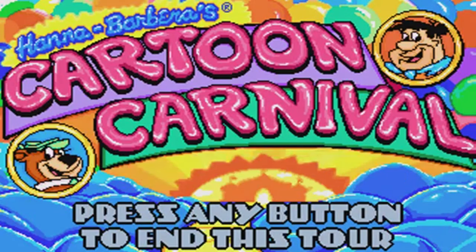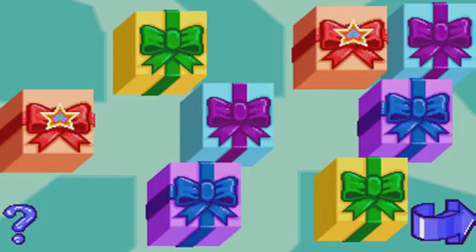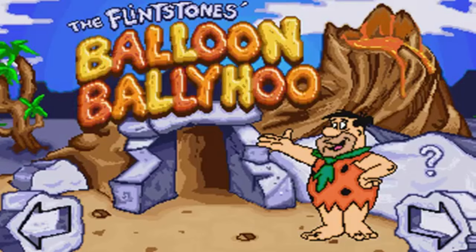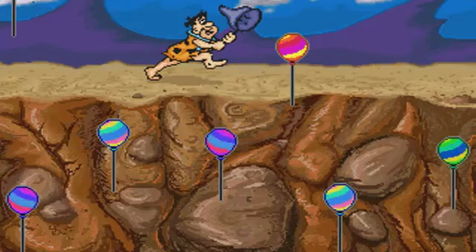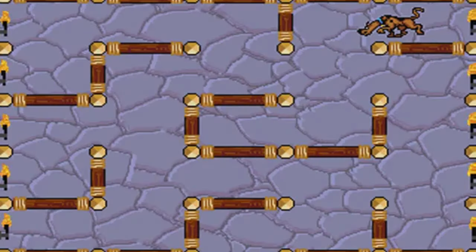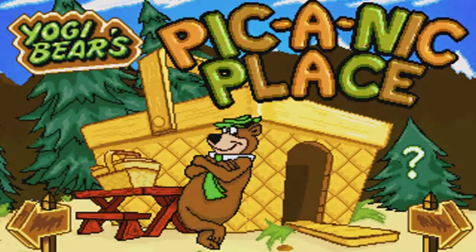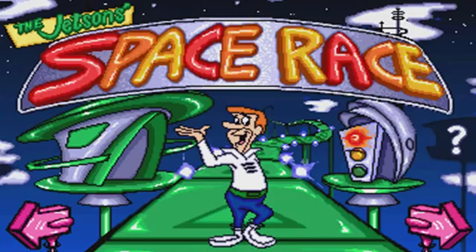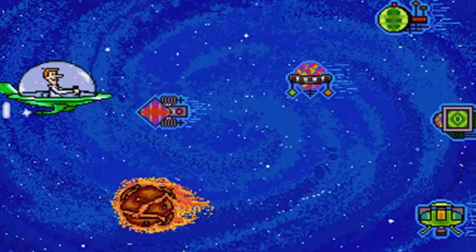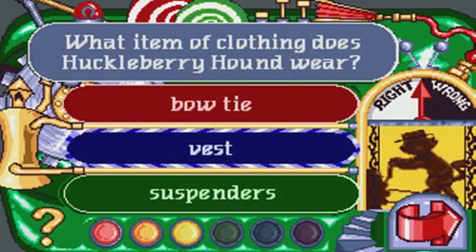In Cartoon Carnival, you can play games with your favorite Hanna-Barbera characters. At Huckleberry Hound's Gift Emporium, try a tricky color match game. In the Flintstones Balloon Ballyhoo, help Fred catch all the balloons. At Scooby-Doo's Adventure Isle, help Scooby escape from a haunted maze. At Yogi Bear's Piccanic Place, play a silly sound match game. In the Jetson Space Race, help George collect all the stray satellites. And in Top Cat's Top Facts, test your knowledge of Hanna-Barbera trivia.